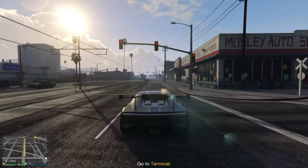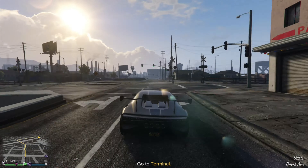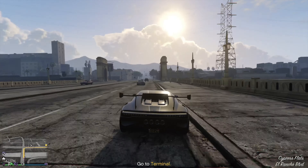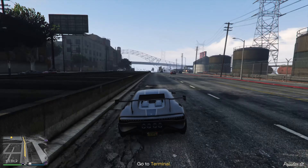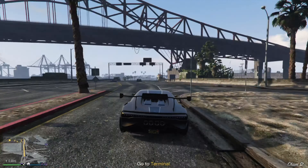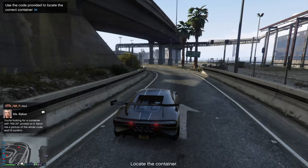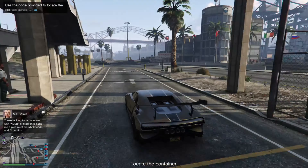We'll be heading over to the terminal now — fancy words for the docks. At first I didn't know what to expect, which is why I'm going with my trophy truck, but if you don't have your Oppressor with you, log into your MC business, become president, and call in your Oppressor. I recommend the Oppressor because you'll be required to search containers, some of which are stacked on top of each other, so you'll need something that flies to get up there.